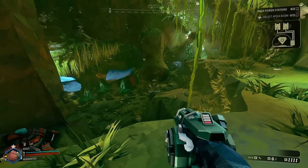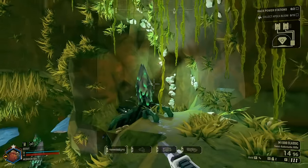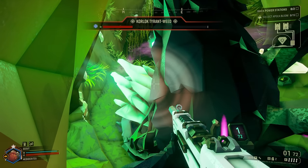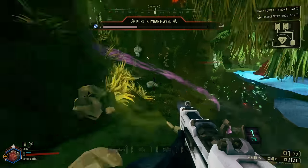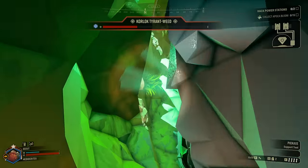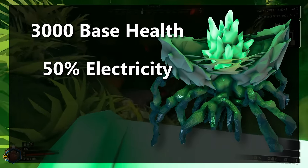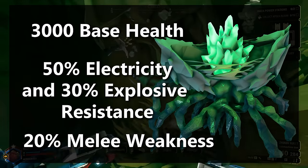The Turret Weed has three parts to the fight: the Core — the health bar of the enemy; the Sprouts — the damage dealers and shield; and the health pods, which heal the enemy occasionally. Every couple of sprouts you kill, the core will open — and to avoid losing progress, kill the healing parts first. Then you can steal its organs. It has 3,000 health with a 50% electricity and 30% explosive resistance, and a 20% weakness to melee damage.